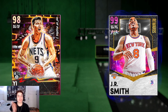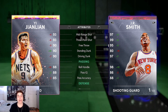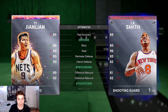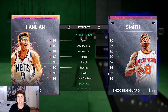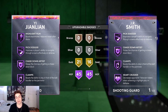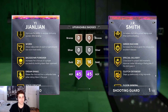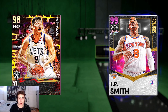At number 2 we have Yi Jianlian — a seven-foot shooting guard, you heard me right. He has a 93 three-pointer, 90 driving dunk, 88 ball handle — crazy for a seven-footer. 90 perimeter D, 90 interior D, 89 offensive rebound, 92 defensive rebound, 91 speed, 90 speed with ball. He's 250 pounds so he can't curry slide, but he still has that clean behind-the-back with a little speed boost. He has deep threes, fade-aways, and all the key badges. He doesn't have blinders but he has every other badge you need, and he's under 50k.